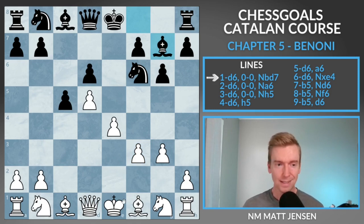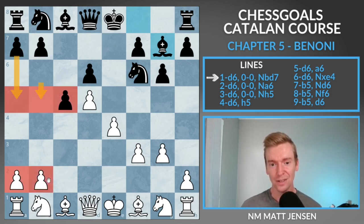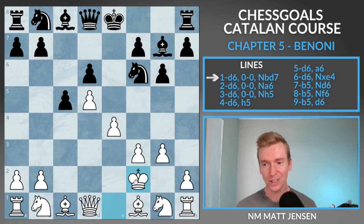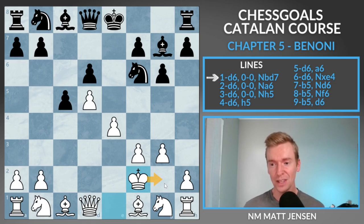If black trades minor pieces — that's usually their goal — then they can get the pawns rolling on the queenside where they have three versus two. After bishop g7, we're going to go king f2. This move looks strange, but it's a lot of fun. Our plan is to move the king over to g2, play h4, knight h3, and keep black's position cramped. There are no games in this line.